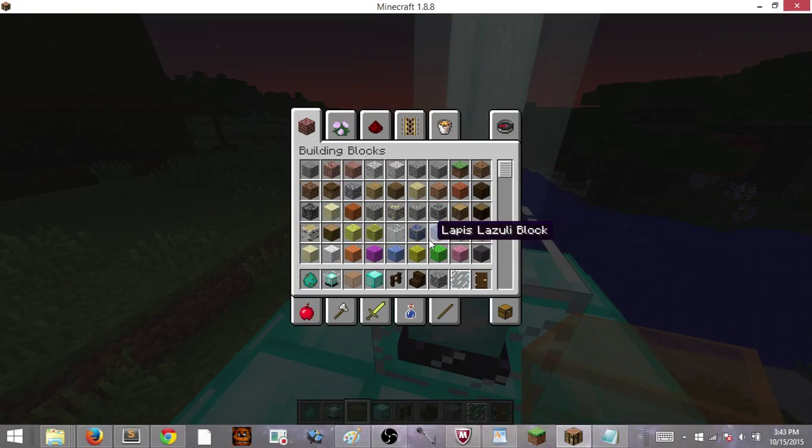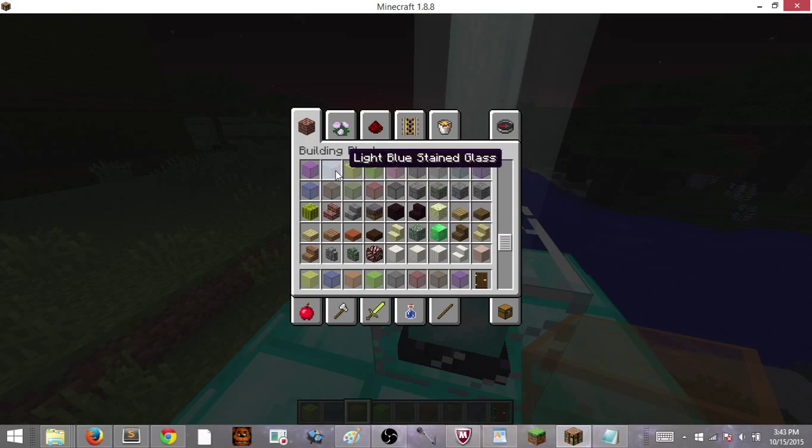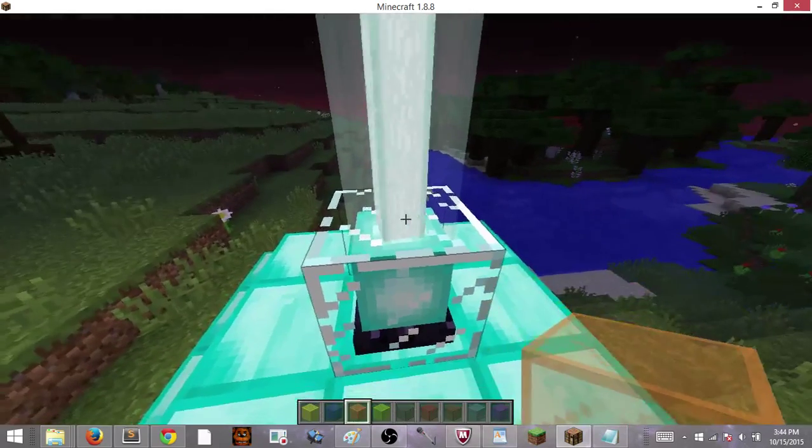Where's the stained glass? I think there's some more glass in here. So put that out and just pass it. I'm going to grab blue, yellow, lime green, gray, red, brown, purple, and light blue — cyan. And that's all the colors we need.